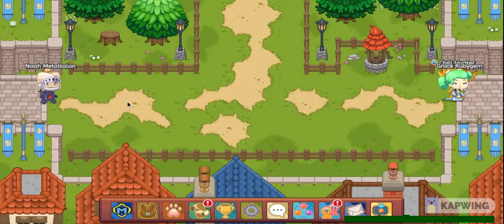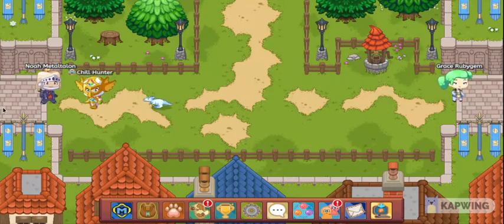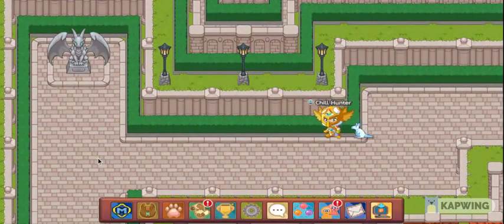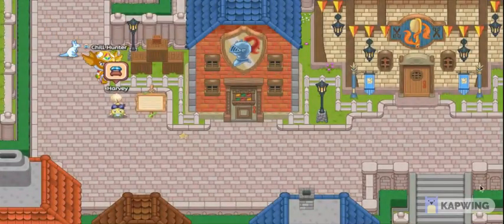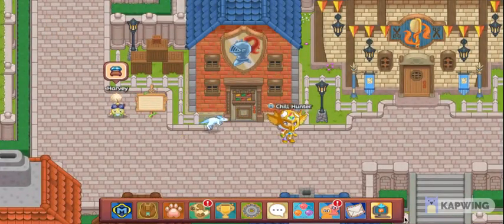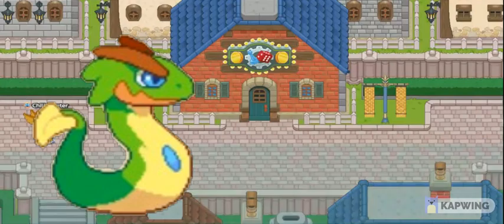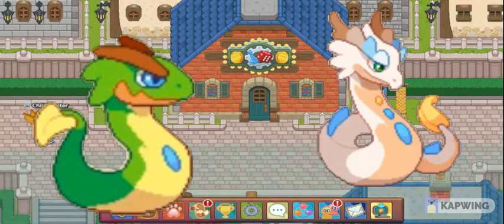Alrighty guys, so like I said, I'm going to be showing you the pet that will make you 100 times better in Prodigy. I'm exaggerating a little bit when I say that, but I'm not joking when I say this pet is the best pet in Prodigy. That pet is the Evolutus, or if you have a membership and choose to evolve it, it evolves into the Podraxis, which is what I have.